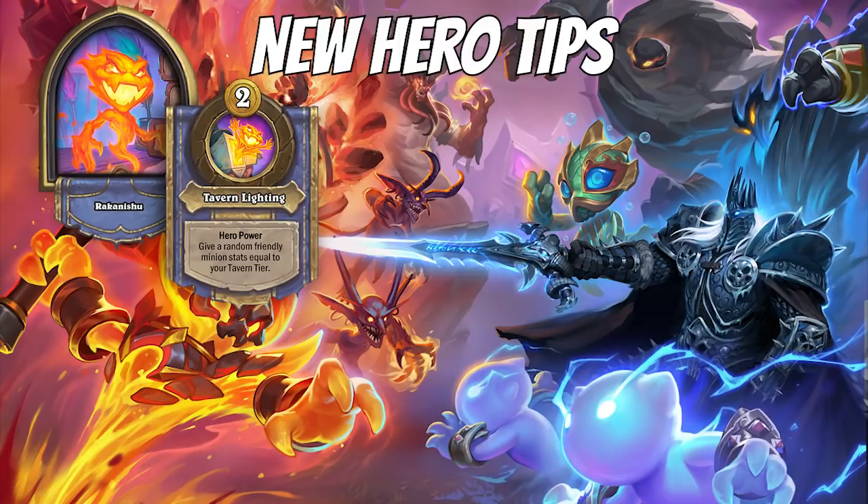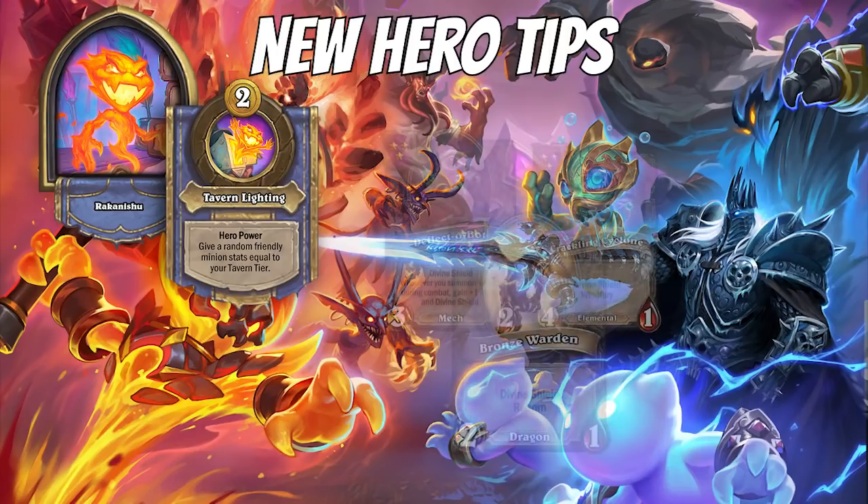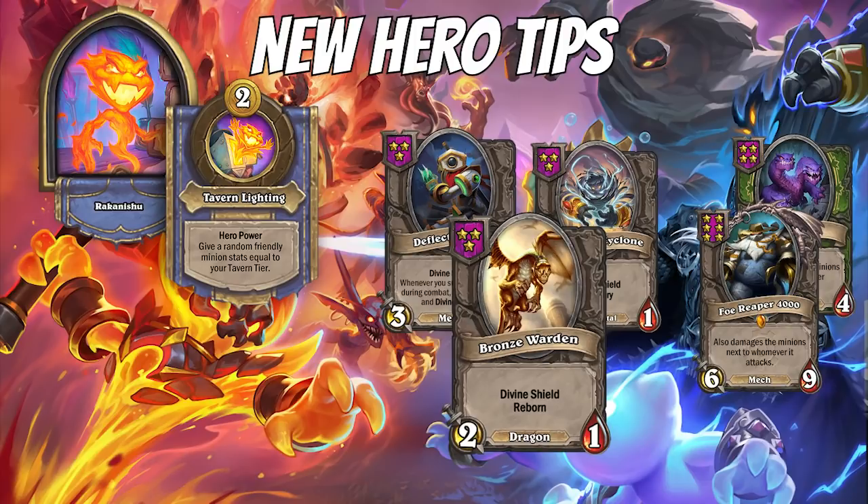For Rokanishu — though I would suggest not picking him — treat him like an Edwin. When you hero power, it randomly buffs minions, so you want it to buff Divine Shields or Cleaves. Think about forcing a Menagerie or a Divine Shield comp. You don't need to hero power in the early game unless there's nothing better to spend your gold on. I would start hero powering maybe at 8 gold and then again at 10 gold or later. Rokanishu is just so underwhelming compared to Ragnaros — Ragnaros gets 8/8 stats for free, while Rokanishu can get up to 6/6 but it costs 2 gold and you'd have to be Tier 6.